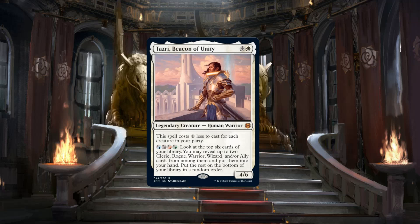Tasri, Beacon of Unity is a commander designed to showcase the new party mechanic. A party consists of four unique creatures: a warrior, a cleric, a rogue, and a wizard. Several cards in the new set, including our commander, interact with the number of creatures in our party. Tasri is four and a white for a four/six human warrior, but costs one less to cast for each creature in our party, meaning we could cast her for just one mana with a full party. Her activated ability lets you look at the top six cards, reveal up to two rogue, cleric, warrior, wizard, and/or ally cards, put them in hand, and put the rest on the bottom. Tasri is admittedly a little underwhelming, but we're here to build jank and chew bubblegum — and I'm all out of bubblegum.